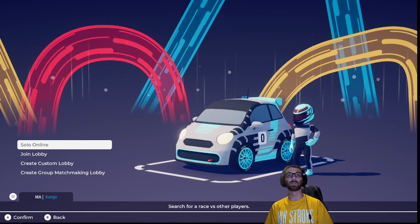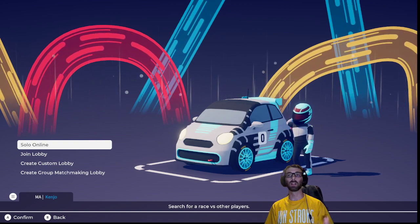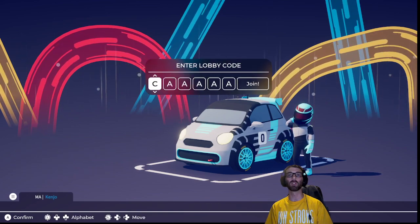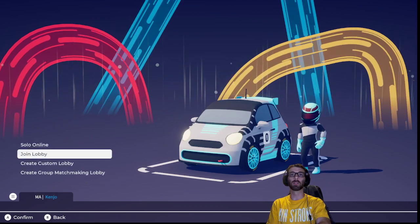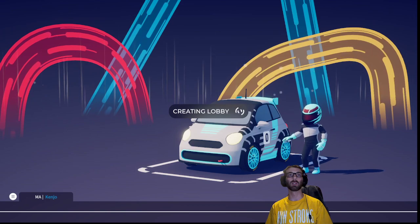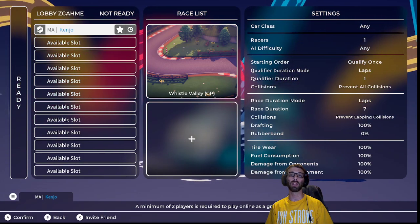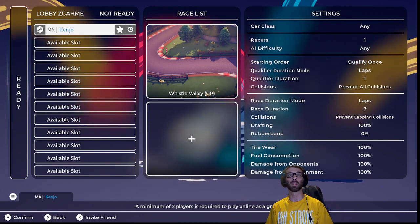For online, you've got Solo Online, which is joining a random lobby in the pre-made matchmaking queues. Join Lobby pulls up a code entry screen — if you're using a controller you have to navigate it, but with a keyboard you can type it out. If you go to Create Custom Lobby, it gives you a lobby code right at the top. That's the main way to join your friends or a streamer's open lobby. The code, like ZCA HME, will be different every time, but once you're in, you stay in.